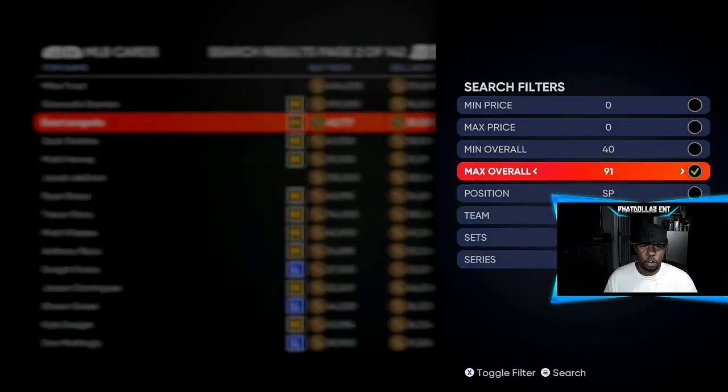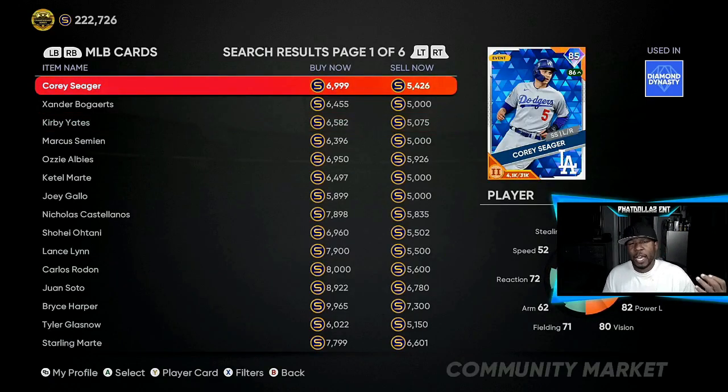You can also just go on the market and flip cards — there are big gaps on 90% of these cards and you can make a lot of stubs. On my last video I was down to 7,000 stubs, then yesterday's video I was back up to about 15,000 to 17,000 stubs. Right now, after flipping about 35 to 40 cards and doing the showdowns for the new Team Affinity, I'm already up to 250,000 stubs again.